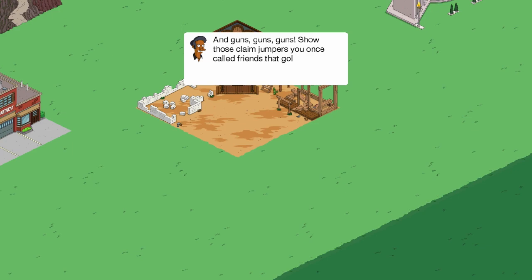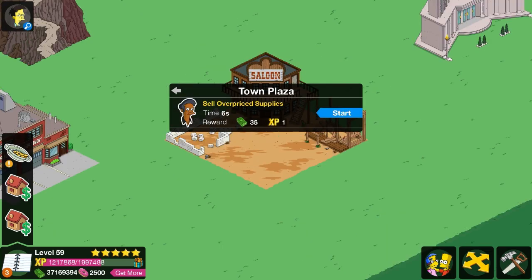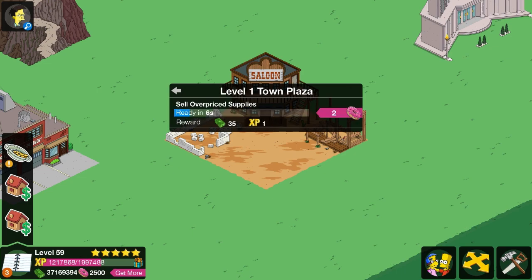'Gold? I always wanted to be mayor of a boomtown. I declare the Springfield Gold Rush officially open. Gold mining land claims are available for lease from the town hall.' Oh no. 'Get your gold rush supplies right here — pickaxes, gold pans, long johns with back side flap, pre-stunk like you've been prospecting for years. And guns, guns, guns! Show those claim jumpers what gold fever's got you.' Everybody's got the gold fever, man — including me! Sell those supplies!